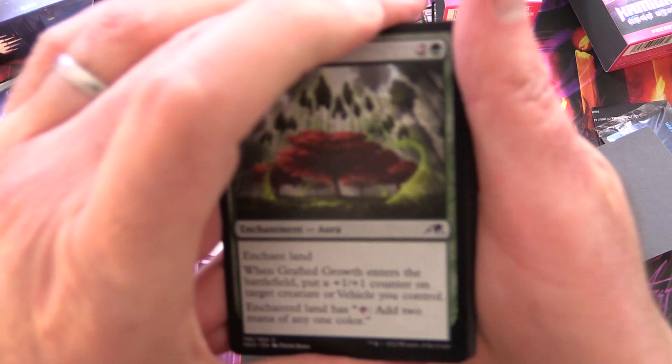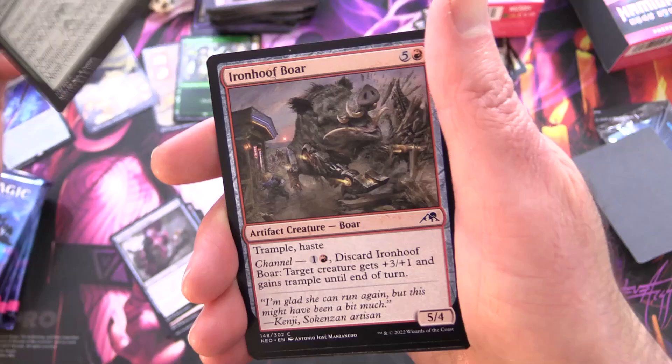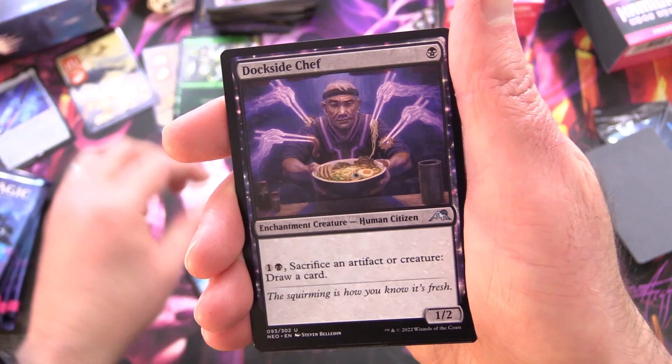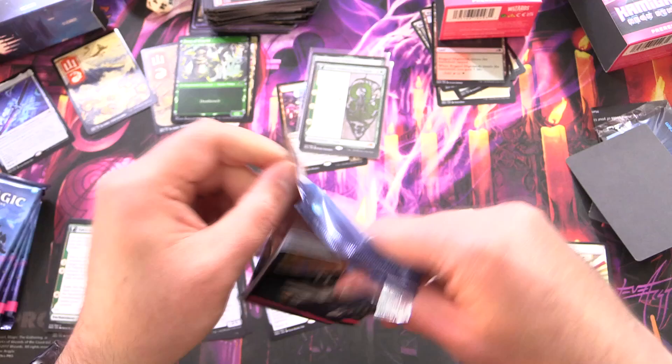We've got Grafted Growth, Brute Suit, Moonfolk Puzzle Maker, Light the Way, Experimental Synthesizer, Under City Scrounger, Careful Cultivation, Iron Hoof Boar, Dekuchi Shadow Walker, Tales of Master Shishiro — saw that earlier — Mobilizer Mech for the uncommons, Dockside Chef — I like the artwork on that one — Tawashi Guidebot, and Eater of Virtue. So another one of those. Windscarred Crag and Samurai Token.